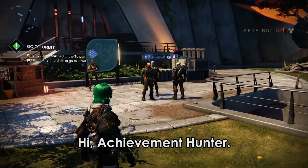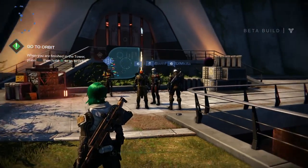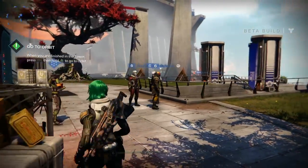Hey guys, it is Datto, and today we're going to be going over the locations of the five golden chests in the Cosmodrome in the Destiny beta. Before we start, I'm guessing these chests can be found in any game mode, but if they don't show up, then try doing it in a story mission.